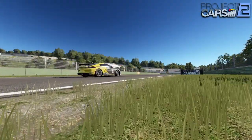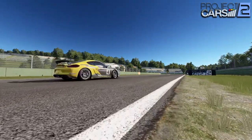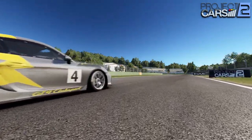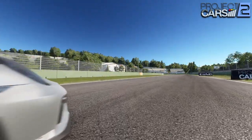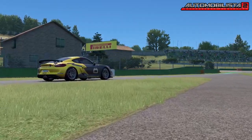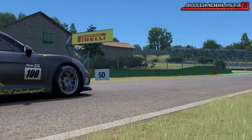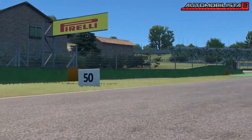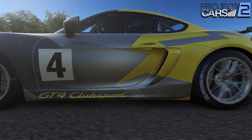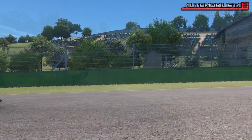It should be no new information that both games are pretty similar in this area, due to both using the Madness Engine as their foundation, which also plays a role in their respective physics — but more on that later. When Project Cars 2 released back in 2017, it was undoubtedly the most beautiful looking game on the sim racing market. Crisp clean visuals, amazing night shaders, and rain was never looking better.